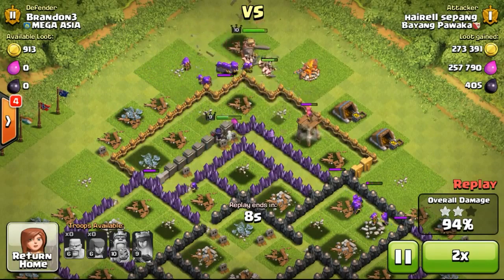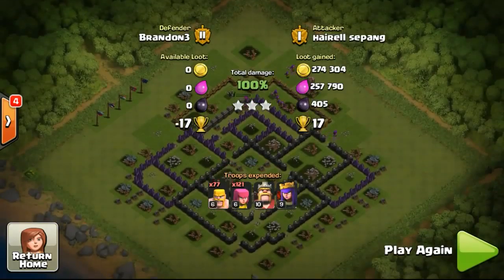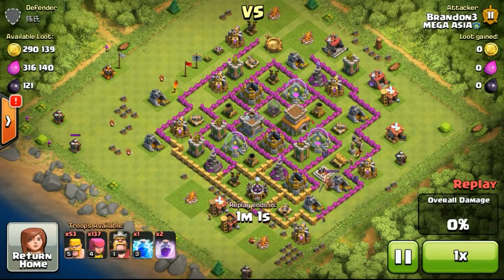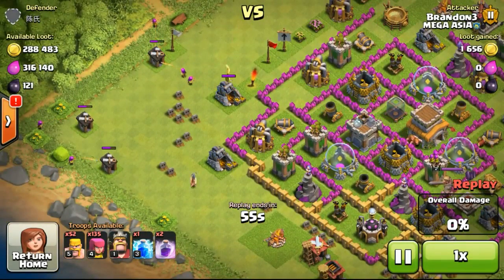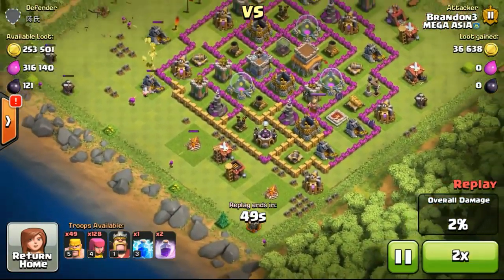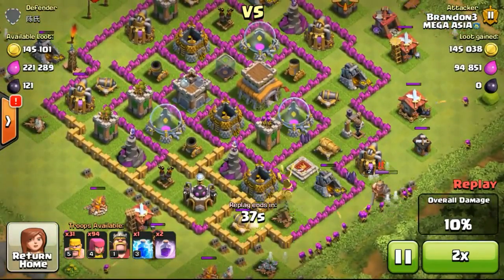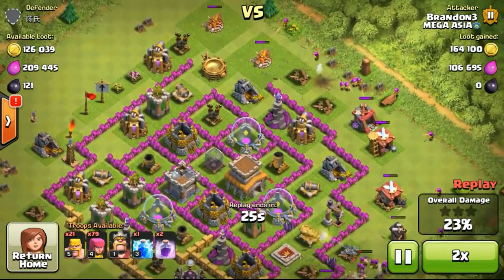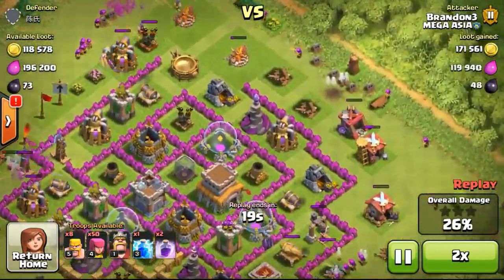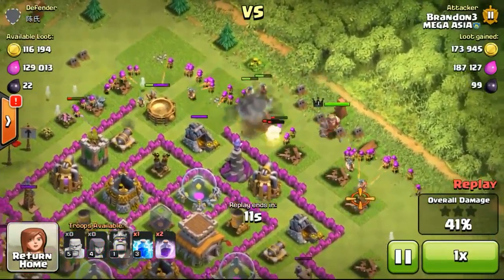I won't be upgrading defenses anytime soon, as I really want to upgrade other things when I reach TH9 — like my army camps, spell factory, and research lab. I will focus on defenses once I reach TH9, but at TH9 I'm planning to keep one free builder to upgrade walls much quicker. Since we can now use elixir to upgrade walls as well, I may need a free builder throughout maxing TH9 to upgrade walls faster.